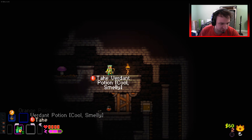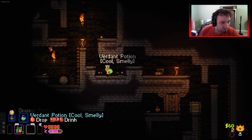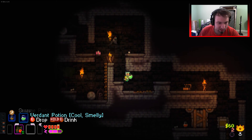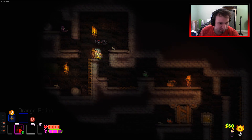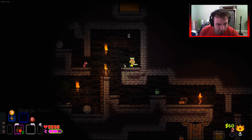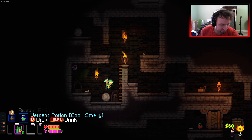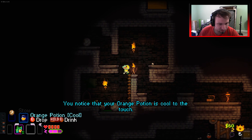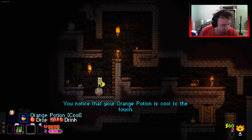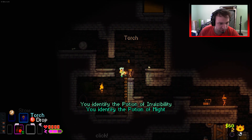We don't really know what any of the potions are. This is definitely poison, I reckon - I don't want to poison that bat just to secure the knowledge. Cool and smelly - I'm pretty sure that is poison. Oh, it's mighty! And that is invisibility - finding all the positive potions.